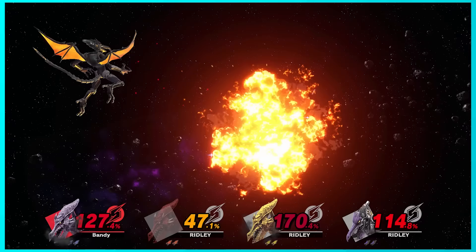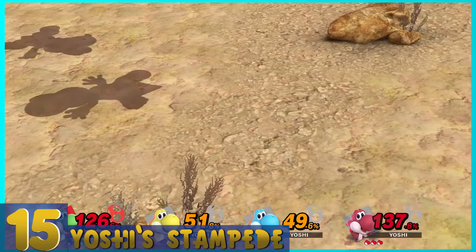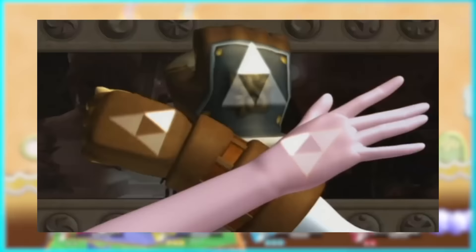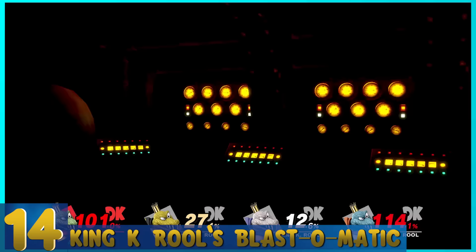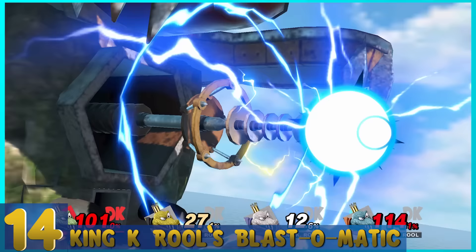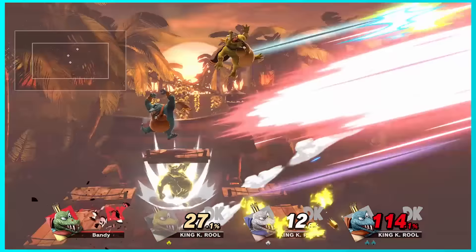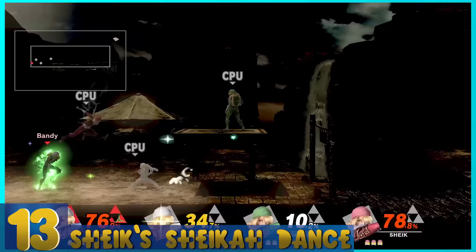16. Ridley's Plasma Scream — Your opponents are chucked onto Samus's gunship and plasma beamed to death. Goddamn Ridley, even for you that's a little excessive. 15. Yoshi's Stampede — A Yoshi army stampedes through a canyon and stops on whoever's in the way. This Final Smash references the original Melee intro, as it's basically a recreation of that scene. It's such a creative and strong attack. 14. King K. Rool's Blast-O-Matic — K. Rool sits on his throne in Crocodile Isle and fires a giant laser right through Donkey Kong Island. It makes absolutely no sense, but I love cinematic Final Smashes that go to this extent.